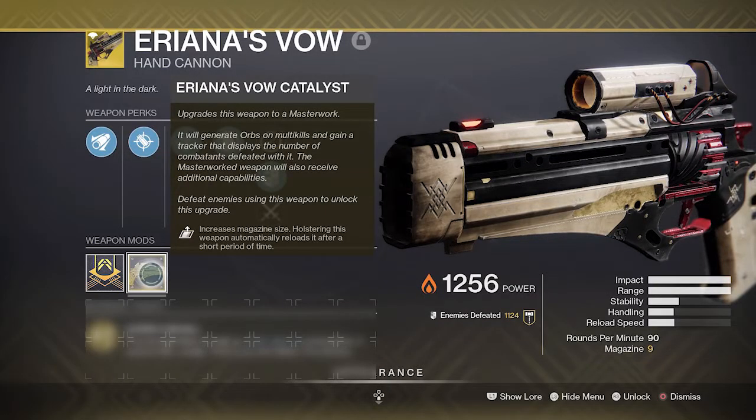The catalyst for the gun allows you to generate orbs on multi-kills and gives you one more bullet in the chamber, increasing the magazine size from eight to nine. It also gives you Auto-Loading Holster — simple yet very effective.